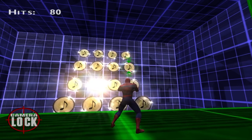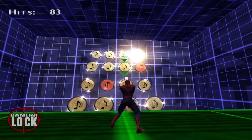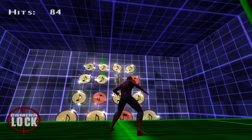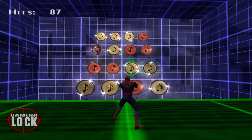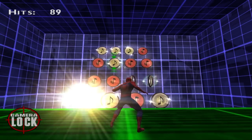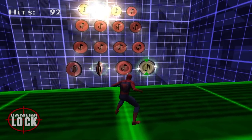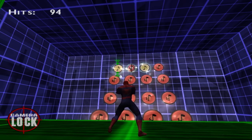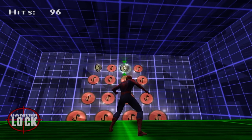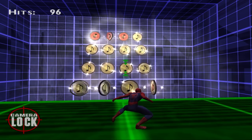One of the more enjoyable training levels is the target switching game, which involves locking onto targets and shooting impact web at them. The targets are in the form of musical notes and you must shoot at them in the order that they light up. This gets progressively harder as the targets start lighting up much more quickly. It's a fairly challenging but thoroughly enjoyable minigame — I would say it's my second favourite in the whole game.